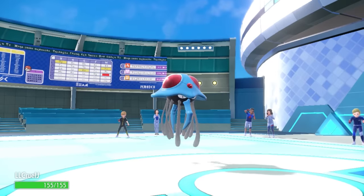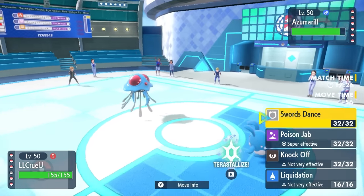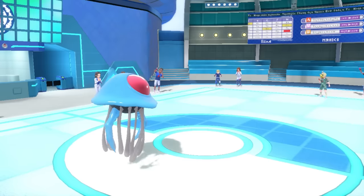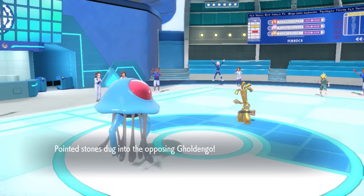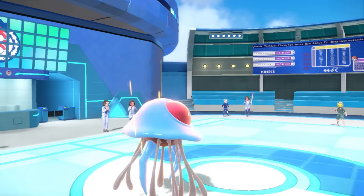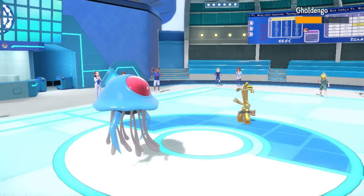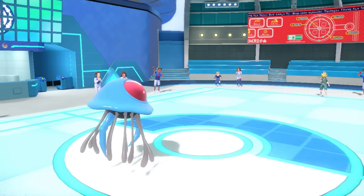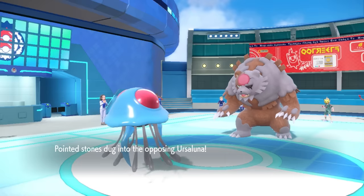I bring in Tentacruel — Azumarill is afraid of Sludge Bomb and doesn't want to stay in, which lets me go right for Swords Dance. They switch Azumarill out, expecting a Sludge Bomb, and go into Gholdengo, which is a Steel-type floating with an Air Balloon. After the Swords Dance and chip from Stealth Rock, Knock Off takes care of Gholdengo. It's not every day you see Tentacruel one-shotting Gholdengo and outspeeding it too.